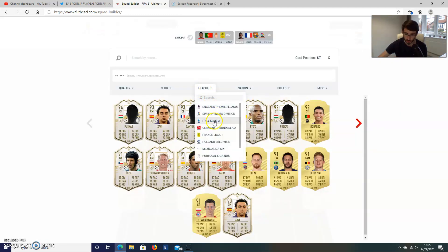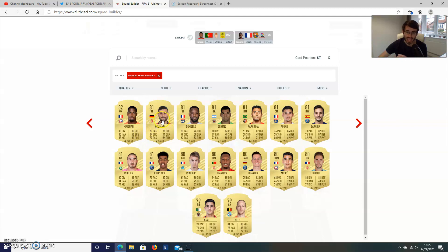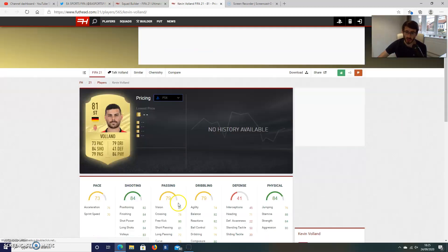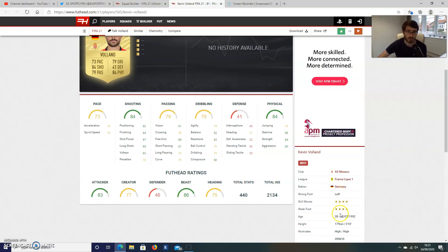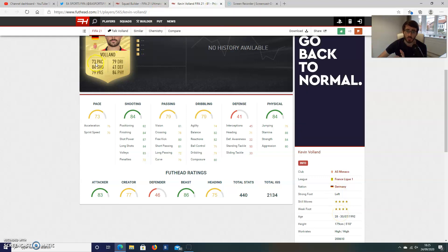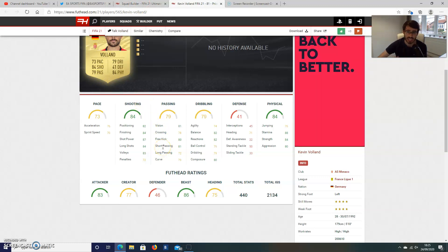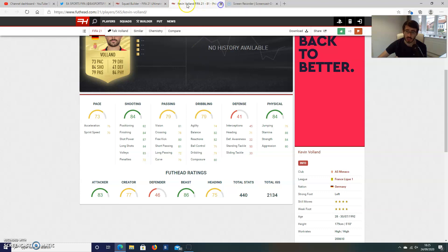Then we're going to go with another player from Monaco — a new signing for this season, Kevin Volland, who joined from Bayer Leverkusen. 81 rated. Yes, he's only got 73 pace, but look at his other stats: 84 shooting, 84 physicality. He's going to be a very, very good target man. Decent passing, so he's going to link up with the technical players really nicely. Do not let his pace put you off — it's not all about pace. 87 shot power is fantastic, 88 stamina, good physicality stats, and he's going to be able to bully players off the ball. 4-star, 4-star as well. He's going to be overlooked because of his pace, but look past that — his short passing, vision, and link-up play with other attackers will make him a good card.